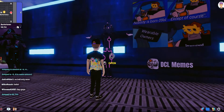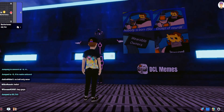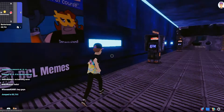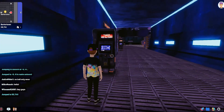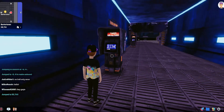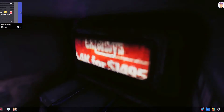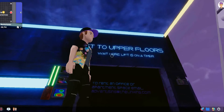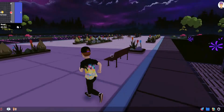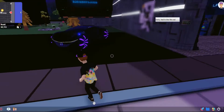I'm guessing that's to purchase something. 'Nobody is born cool, except of course wearable owners' — excellent, I like it. And 'BIM' — that's like IBM but they've just changed it slightly, really cool. This is what reminds me of Fallout, all of this sort of almost post-apocalyptic nuclear reactor type aesthetic. Those are the lifts to the upper floors.